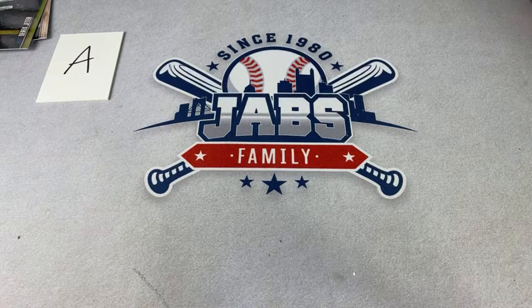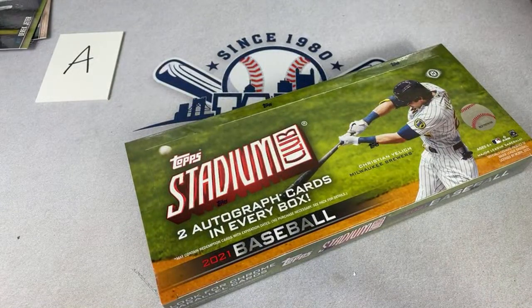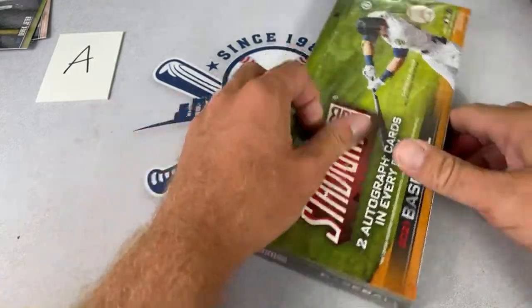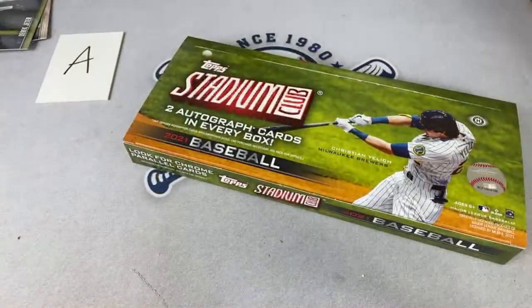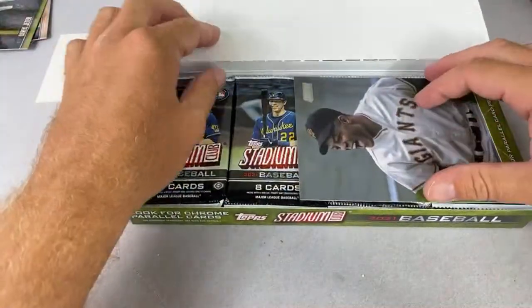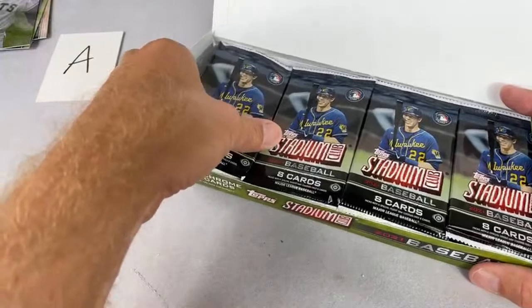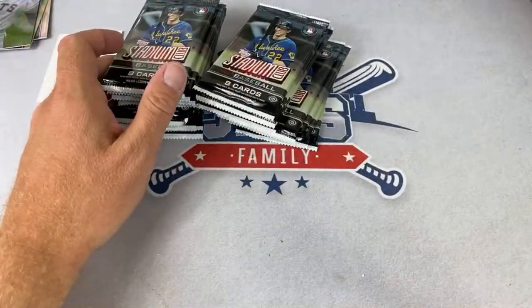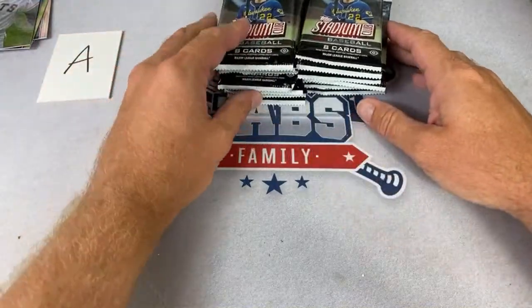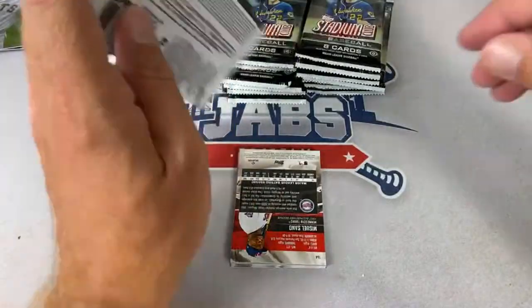Let me get some of these into the 5,000-count box — lots of sleeving and team bagging in my future. Noogie says 'let's get paid to see Jabs open cards — that's a good night.' Glad I can help make your shift go faster. There's a nice Willie Mays going to the Giants team owner. This is box number five — each round will probably be about 50 minutes, or about five minutes a box.